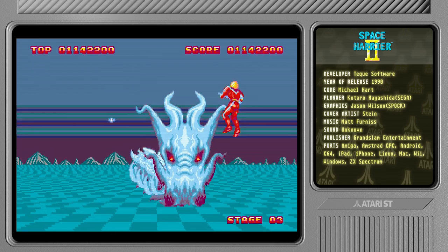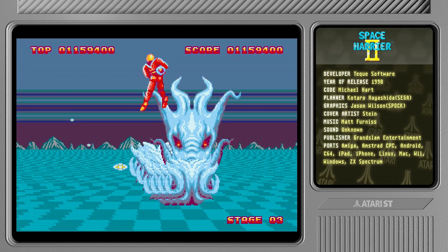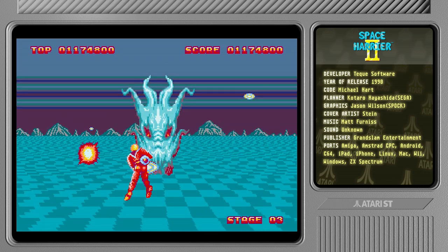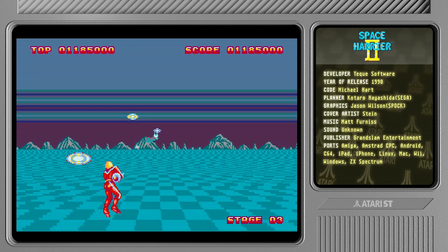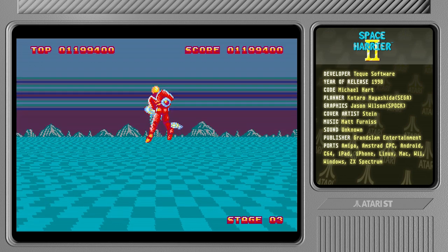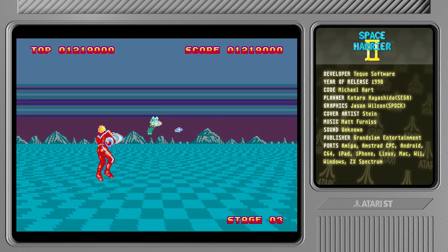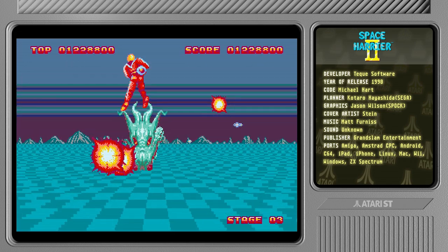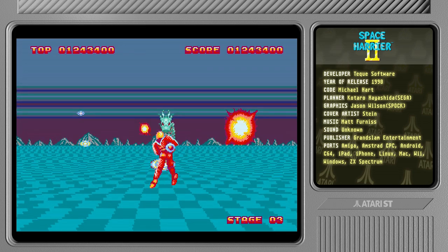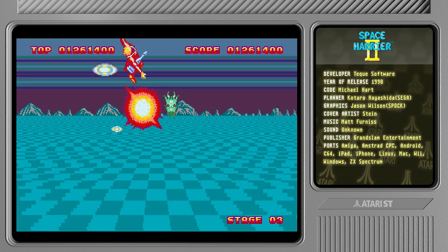It's boss time — it's an undead dragon face. The game definitely runs a lot faster and smoother than Space Harrier 1 on the ST. Initially I felt like the difficulty was higher in this one, and I suppose it is in some ways. But sometimes there's no problem, you just don't get hit — and other times I get hit all the time. Maybe I'm just getting better at the game. No, I'm not. Game over.